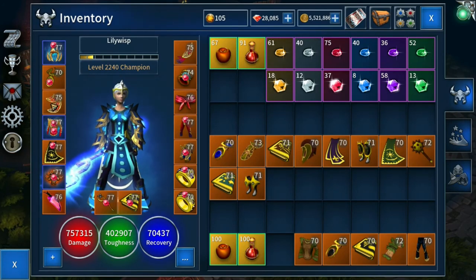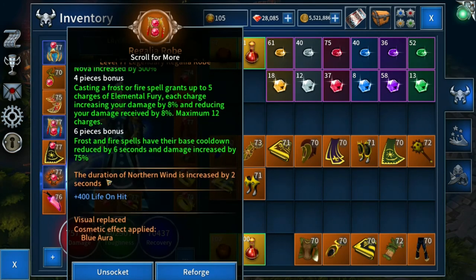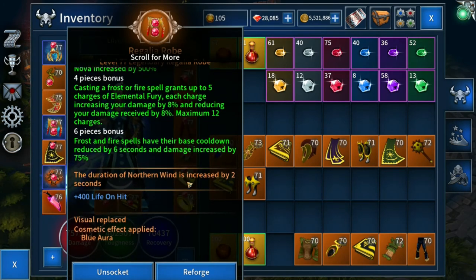The chest piece is a really good one: the duration of Northern Wind is increased by two seconds. If you want to see why Northern Wind is so important, I recommend you watch my video on GMC Thermal Shock and Shatter. There's a full explanation in that video as to what Northern Wind is, why it's so important, and how you trigger it.